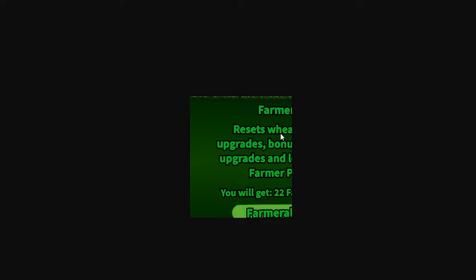I think these are perks. We have wheat value, wheat capacity, move speed — I don't know what R means, maybe regrowth. And we have the farmer and farmerality. I don't know, it's a reset mechanic that gives you more farmer points which you could use to spend on something else.